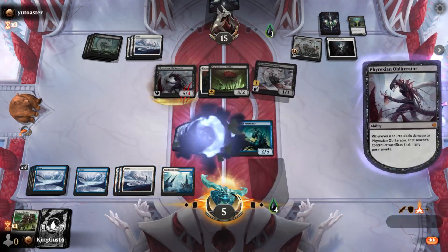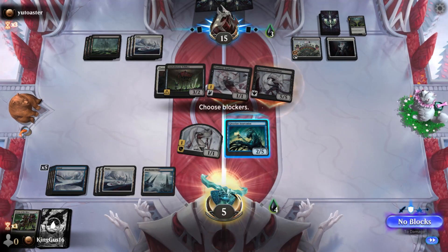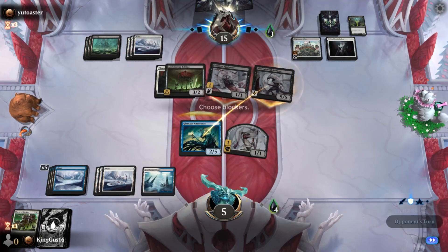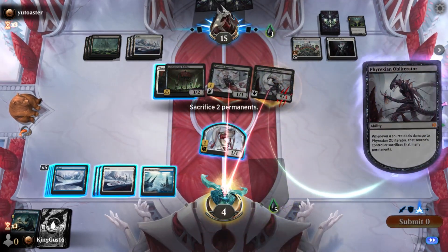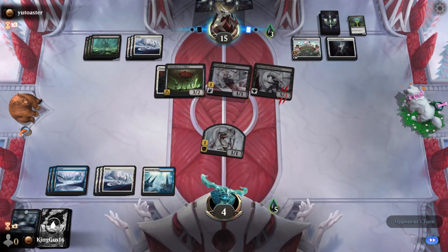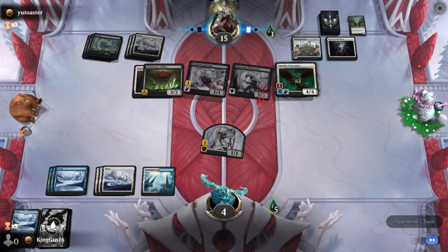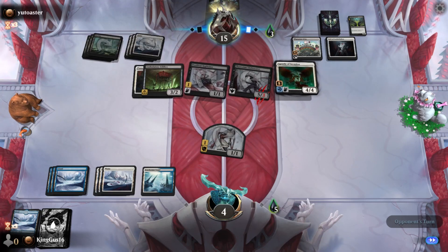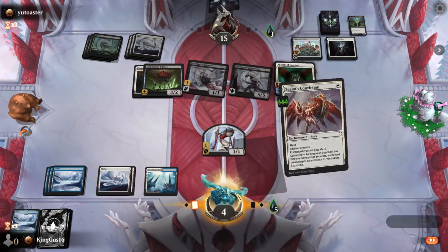Sacrifice a mite. No - I should've sacked a land. That's okay. We didn't win this anyway. Block the five-five. You have to. Two islands. Yeah, forget it - play it. Oh, we lost anyway.